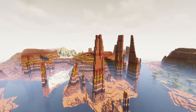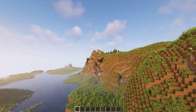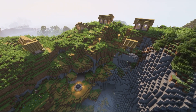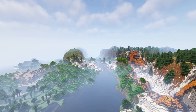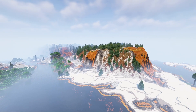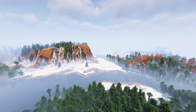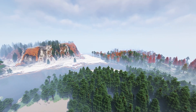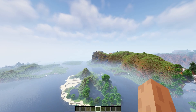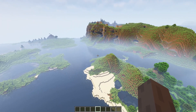Seed twenty-two — spawning in a plains biome with a lot of water and a village on a little mountain peak. This is hands down the most epic village generation we've seen so far. The Yellowstone is such a beautiful biome in Terralith Minecraft 1.18. But most of what surrounds the spawn is water, so this is not really going to be it.